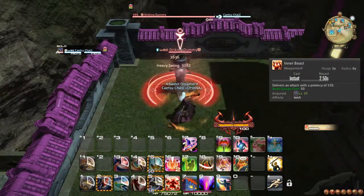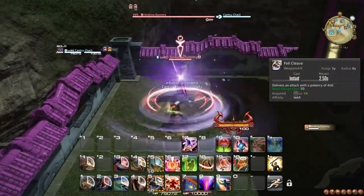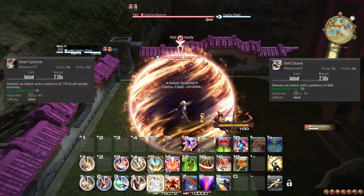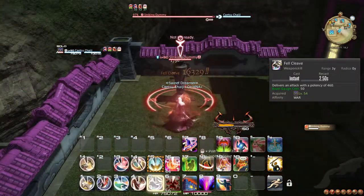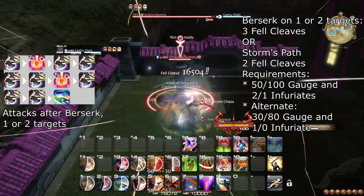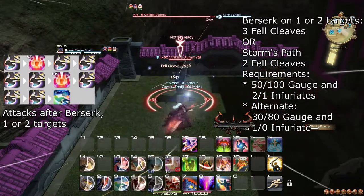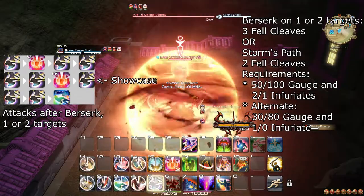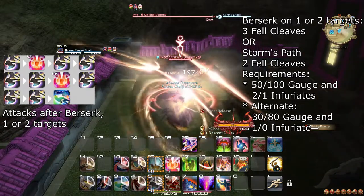At level 54, Inner Beast is permanently upgraded to Fel Cleave, greatly increasing its potency. This potency increase means that Steel Cyclone is only superior on 3 or more targets. Additionally, the optimal Berserk window for 1-2 targets is now 3 Fel Cleaves. This is only possible by using Berserk either with 2 Infuriate charges and 50 Beast Gauge, or 100 Beast Gauge and 1 Infuriate charge. Alternatively, the second-best option is still to use Storm's Path and 2 Fel Cleaves.